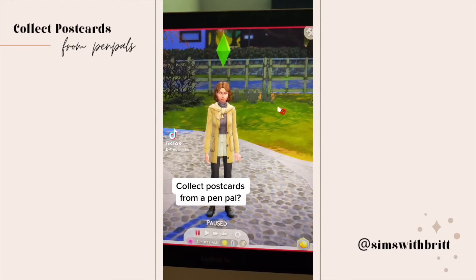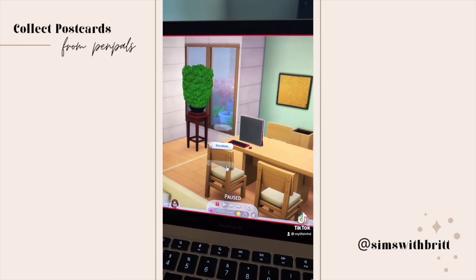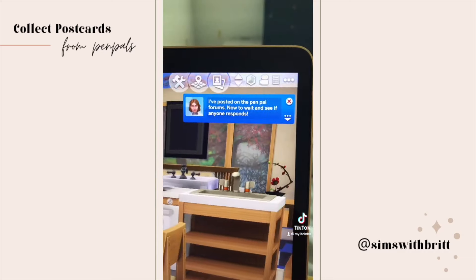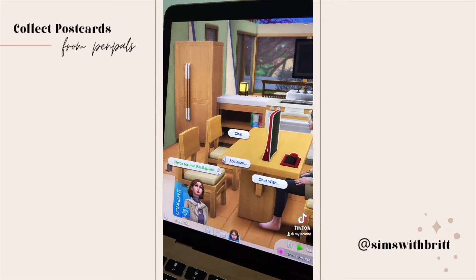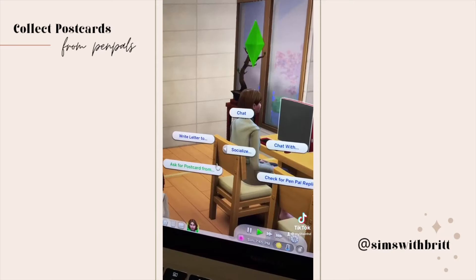Did you know that your Sims could get postcards from pen pals? To get a pen pal, just go to the computer, socialize, find a pen pal, wait a couple hours, go back and check for pen pal replies. If you match with someone, go ahead and write them a letter, and once again you're gonna wait for a reply.